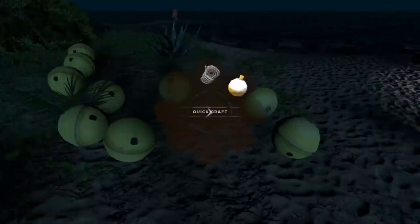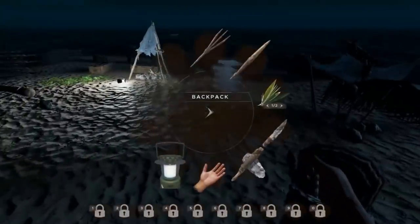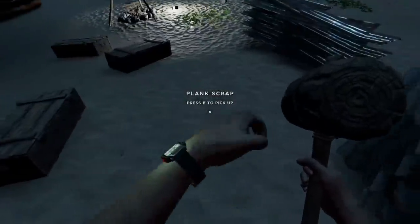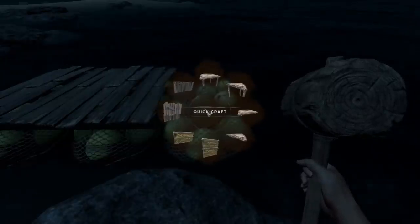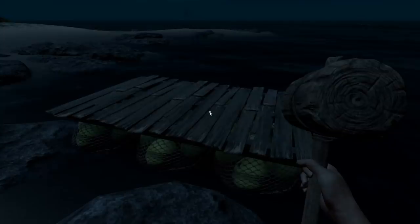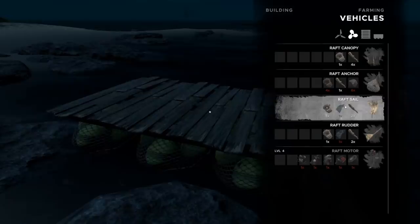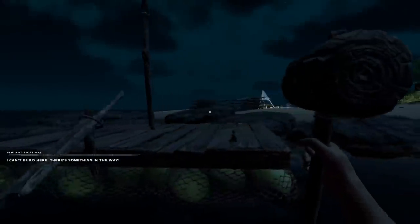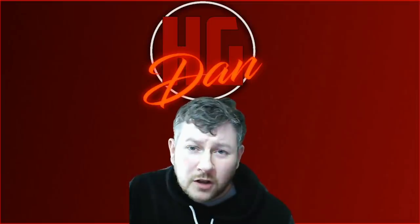You can build your raft with planks, corrugated iron, or just sticks. If you want to get sailing to discover new islands as quickly as possible then sticks may be the way to go — it's all cosmetic at the end of the day, it does the same function. Why would you want to build a raft? One, it's cool. Two, it's much quicker than paddling around on your lifeboat. You can get sails, rudders, and eventually motors, all helping you get from island to island much quicker and faster.